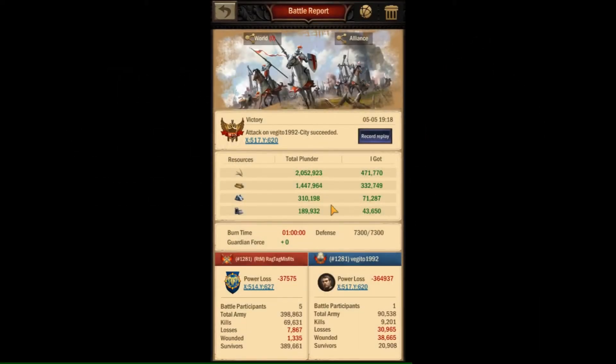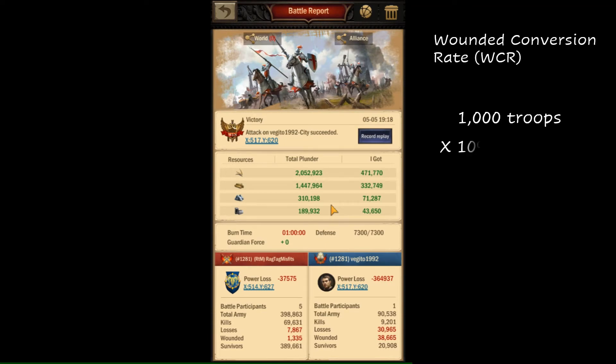In player versus player combat, you can end up with a lot of dead troops. This is different than when you're attacking monsters and all of your casualties end up wounded in your hospital. So before you go out attacking other players, you should focus on minimizing that troop loss, and you can do this by increasing your wounded conversion rate. This is what's going to determine how many of your troops end up wounded when you're attacking and how many of them end up dying.